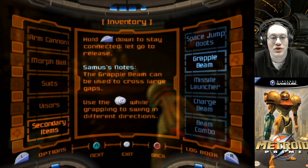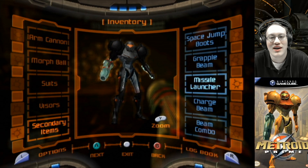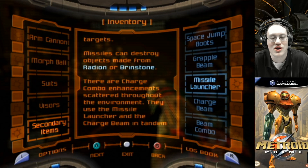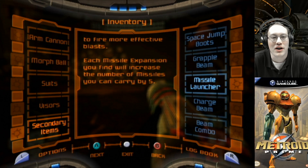Samus' notes: the grapple beam can be used to cross large gaps. Use the control stick while grappling to swing in different directions. Missile launcher — the missile launcher adds ballistic weapon capability to the arm cannon. Press Y to fire the missile launcher. Press A to return to beam mode. Samus' notes: missiles fired with a lock-on will seek their targets. Missiles can destroy objects made from radion or brimstone. Each missile expansion you find will increase the number of missiles you can carry by 5.